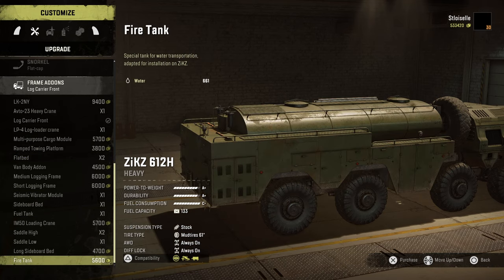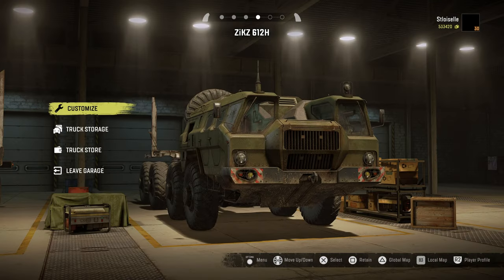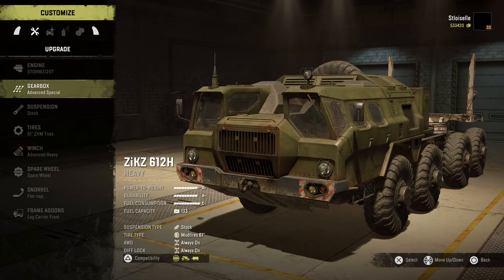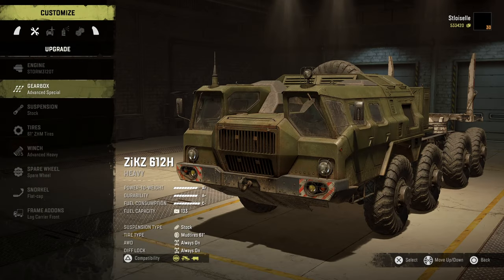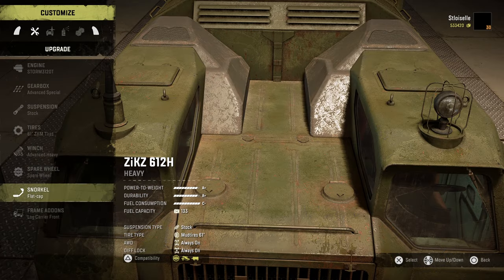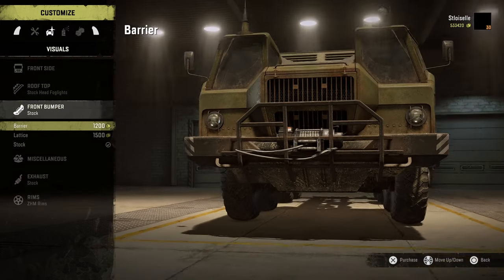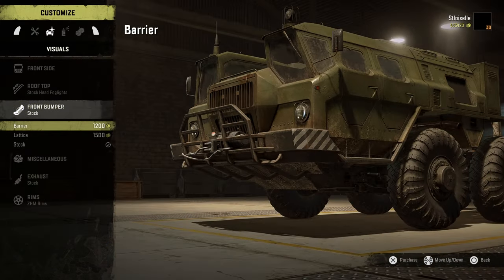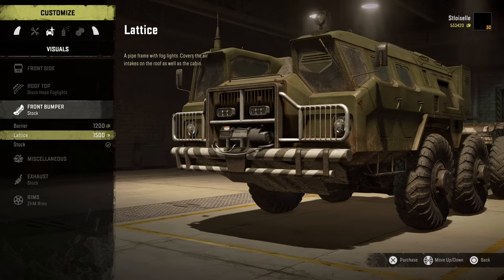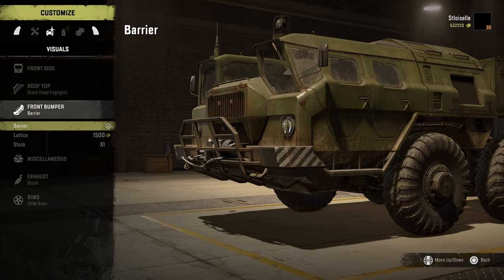I think this is the only truck we have right now that will do all three logs. Without further ado, let's get this on the road. What's a flappy? I guess that's just our snorkel. We're going to leave the color the way it is. Bumpers — you know what, I kind of like that. I'm going to go with this one.